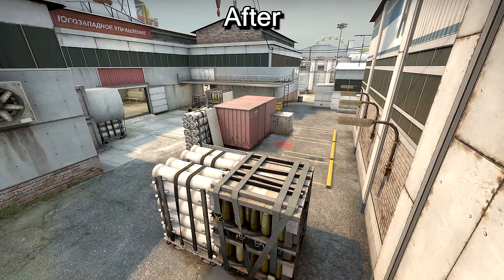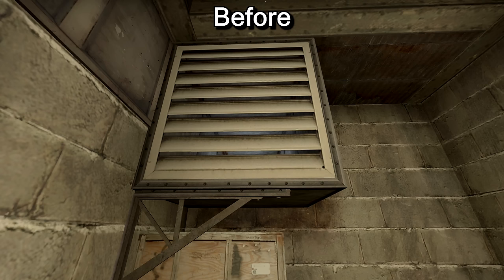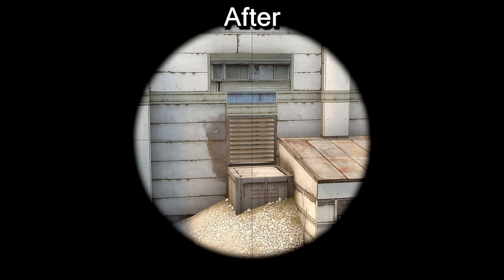A few of the textures have also been brightened. It's a lot easier to see into the vents than before as the slats have been moved further apart. Though, interestingly, since they're at an angle it can be hard to see through them from boost.